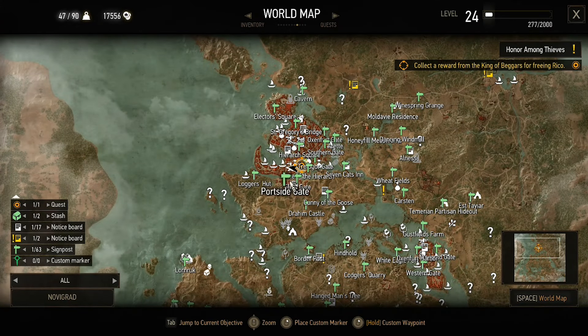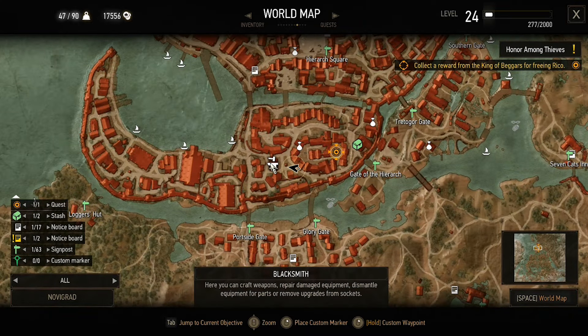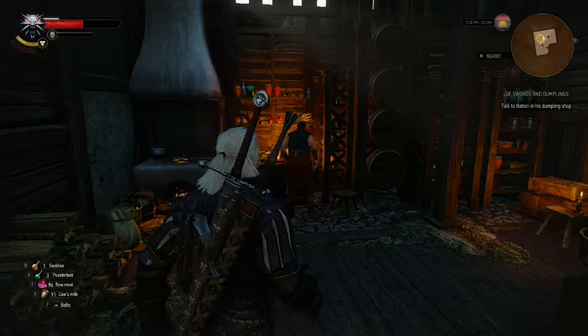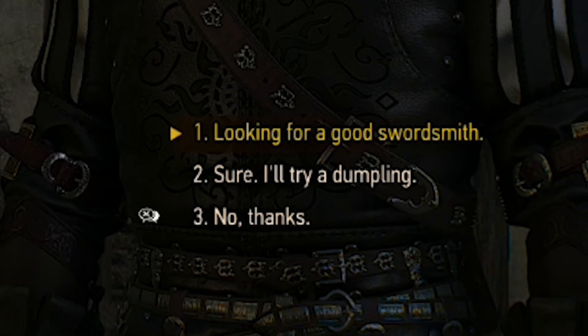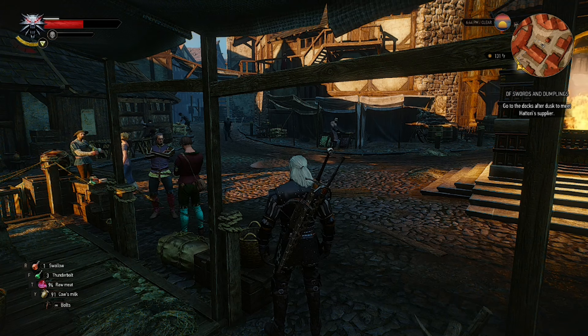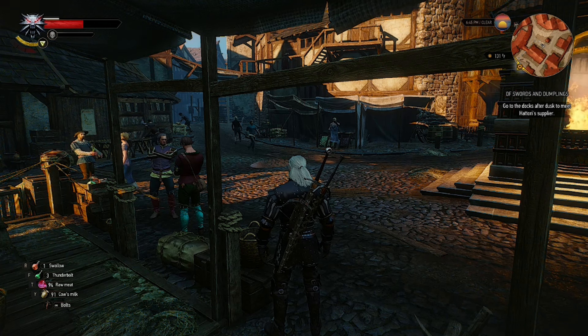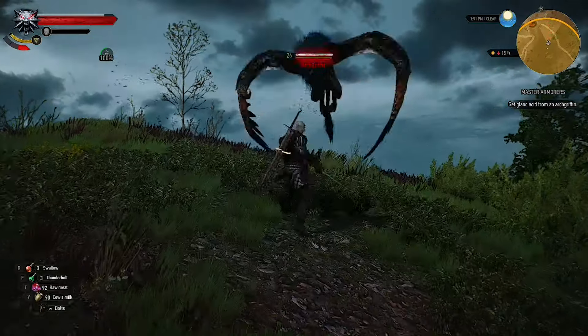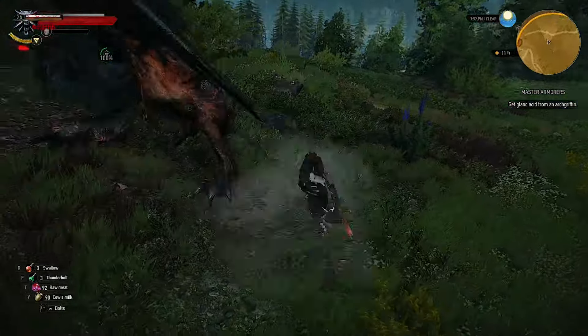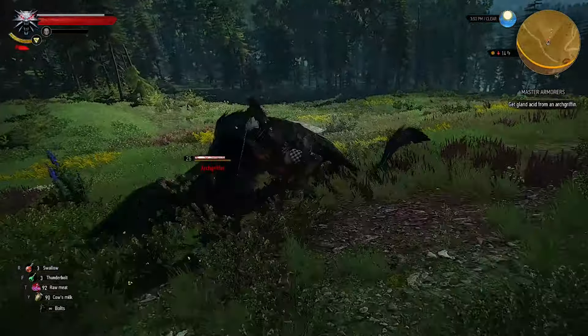Now let's see how to get a mastercrafted sword. For this you have to find a guy named Hattori in Novigrad — you'll find him at this exact location. Enter his shop and talk to Hattori, choosing the yellow option. Track the quest named Of Swords and Dumplings. Be warned: the recommended level for this quest is level 24, and you better meet that because there are some tough fights in this quest that might give you a hard time.